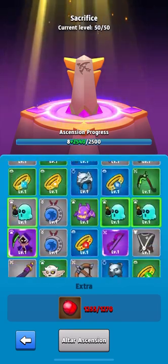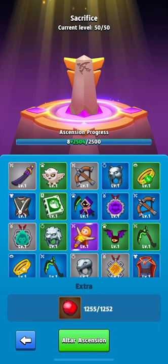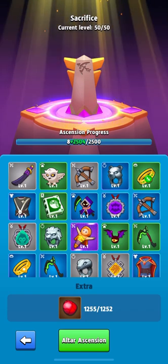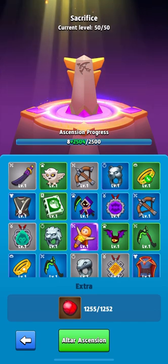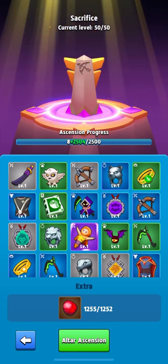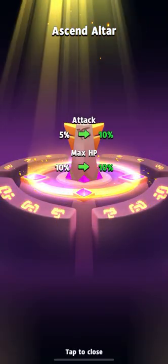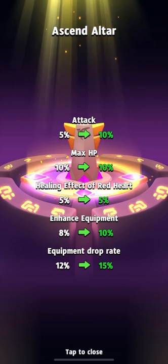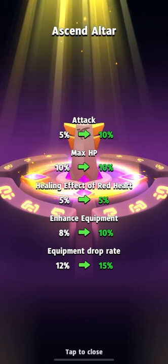Great — we now have much more progress and we don't need to farm any more for now. Let's check the bonuses. Press the altar intention button and see what happened. Guys, we got some really nice bonuses here!